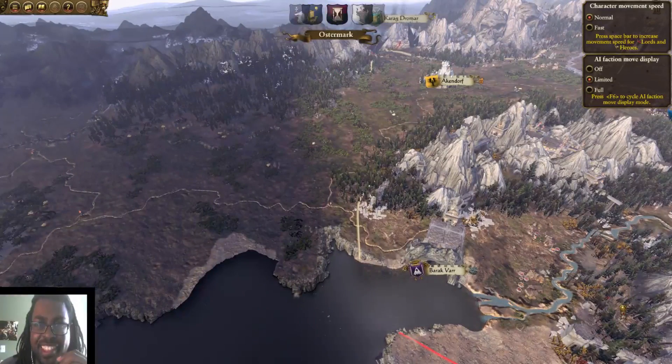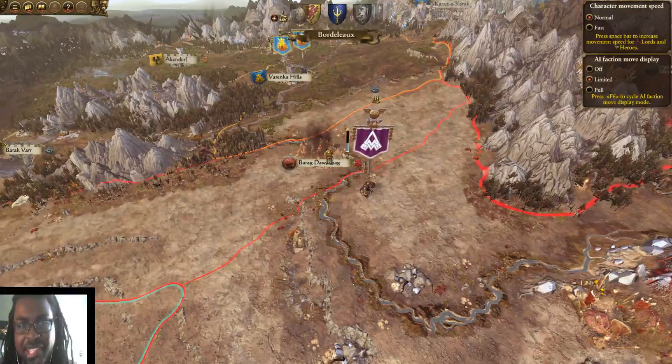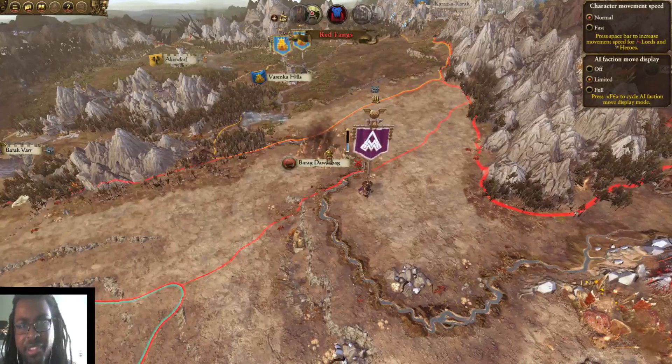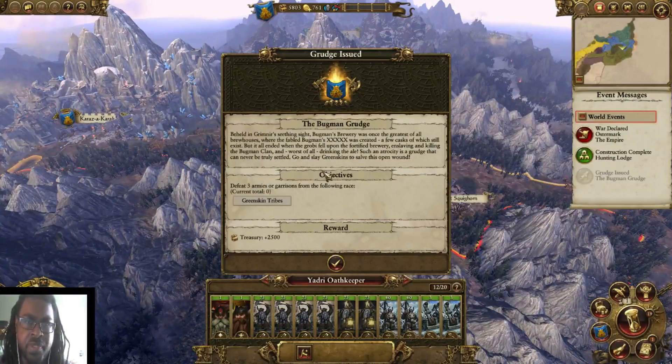Come on, Grimgor — I know you want it, step to us. And we've got our boy. He already sacked him. If we build up a good enough relationship with Barak Var, then they could wind up just joining us. Here's a nice little grudge: Bugman's Brewery — Bugman's an awesome guy by the way — was once the greatest of all brew houses where the fabled Bugman's XXXXXX was created. It all ended when the Grobi fell upon the fortified brewery, enslaving and killing the Bugman clan, and worst of all, drank the ale. Such an atrocity is a grudge that can never truly be settled. Go and slay Greenskins to solve this open wound. We get a lot of money for that.